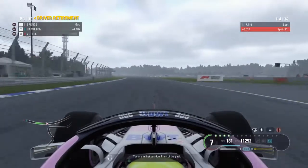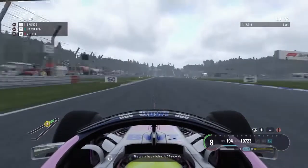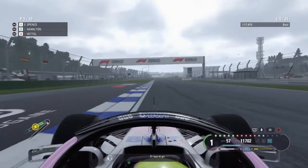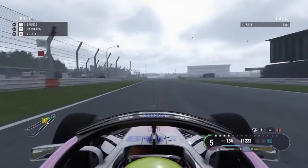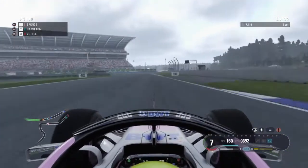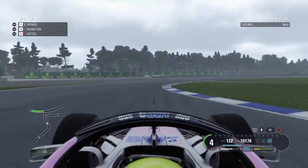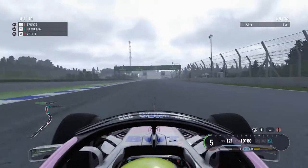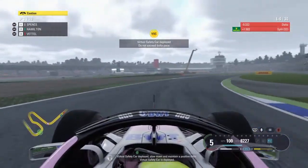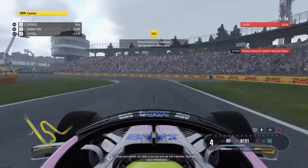You are in first position, front of the pack. Hamilton is behind you. Gap to the car behind is 3.5 seconds. They're on old Ultrasofts. Your pit window opens in 2 laps time. 31 laps to go. Virtual safety car deployed — slow down and maintain a positive delta. Drop your speed; our delta is too low and we risk a penalty. Slow your pace immediately.